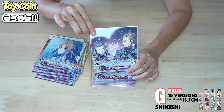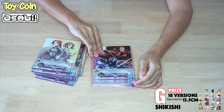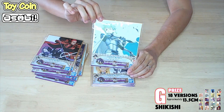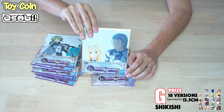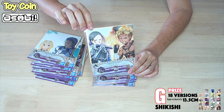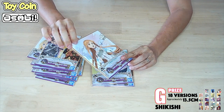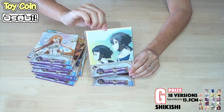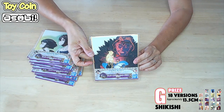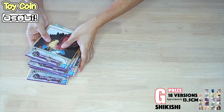So that all the variants are available for you to choose. There are some Shikishis that have two characters, and some that only focus on one. Like this one is two characters, but if you're a fan of Alice, you should get it. And this one has two characters and Asuna. There are some characters that have two designs — I believe Asuna has two — and some of them have only one. So altogether, we have 18 versions for the G-Prize.